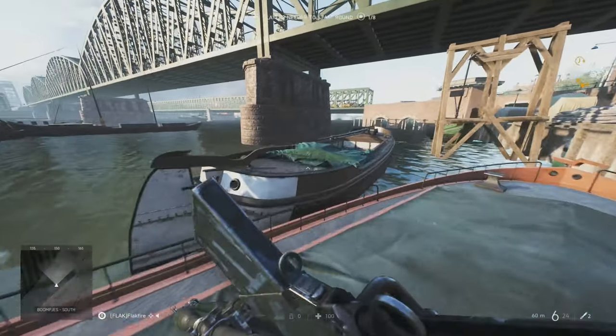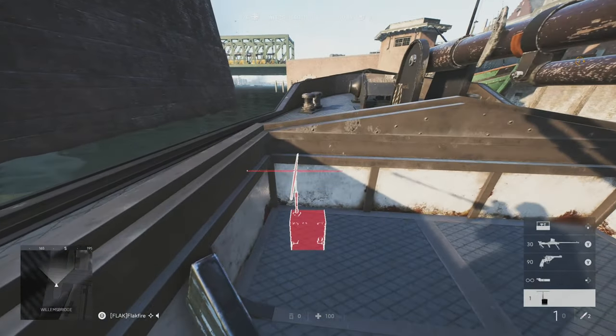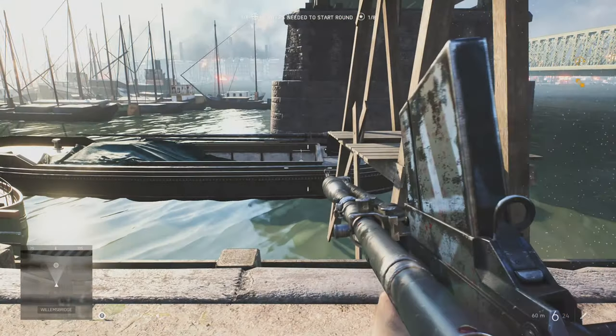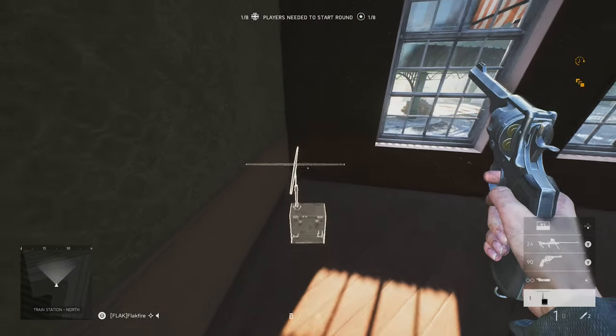If you want more out-of-the-way locations to help you capture objectives, the allied faction should look no further than the boats near E, particularly the one with the open hold here. This lets you place a beacon where it isn't easily visible. While a prime hiding spot for the Axis is west of A in this corner apartment.